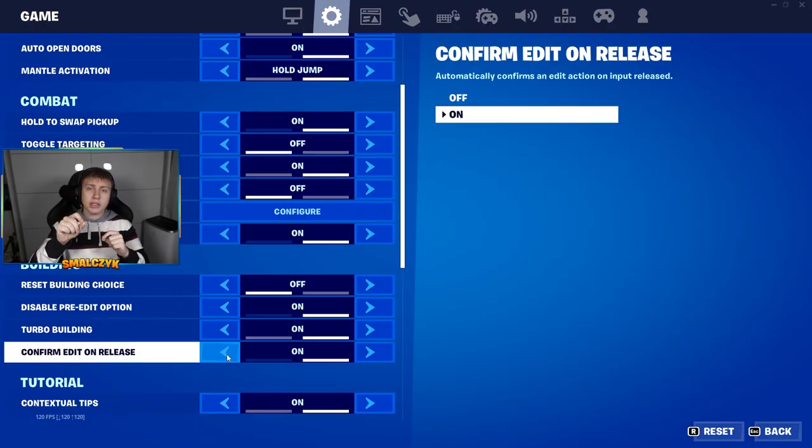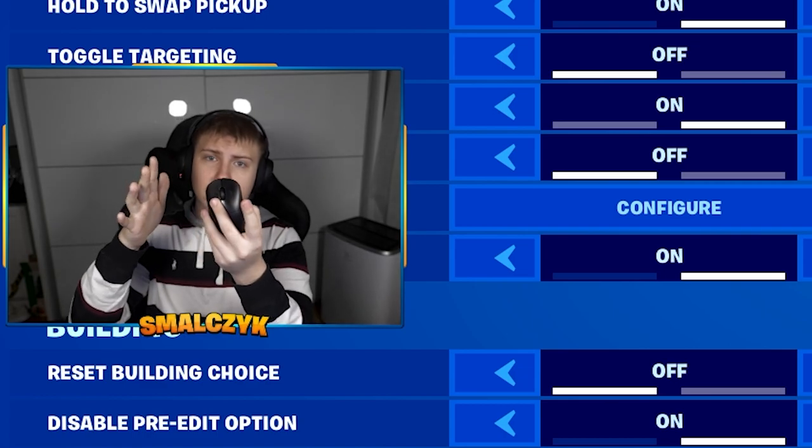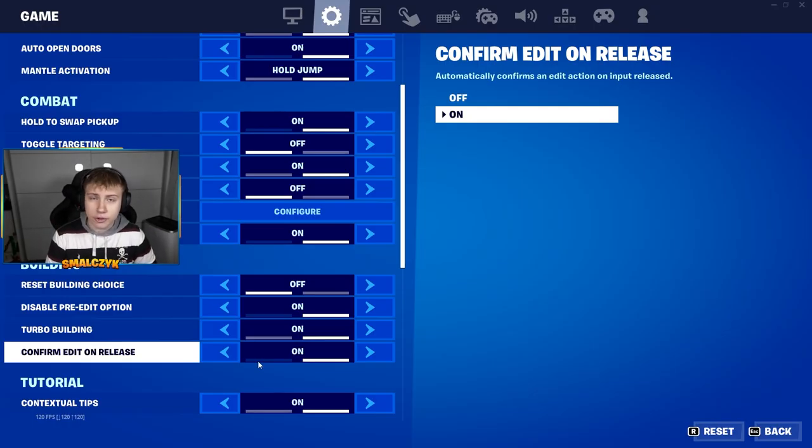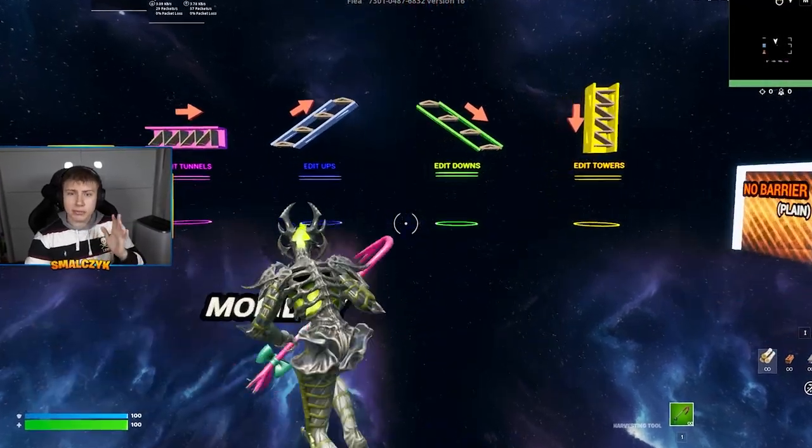What does this option mean? You don't need to confirm your edit by clicking on the tile you have selected — you simply just release the left mouse button and it will edit automatically for you. Make sure you check this option. But personally, if you want to edit faster, you also need to play some practice maps.